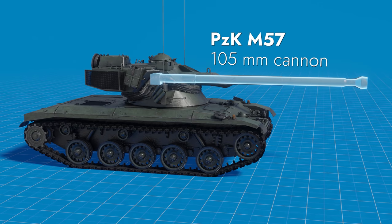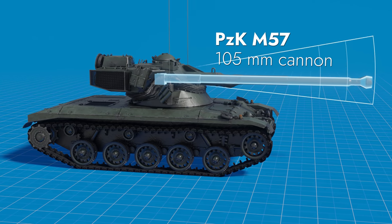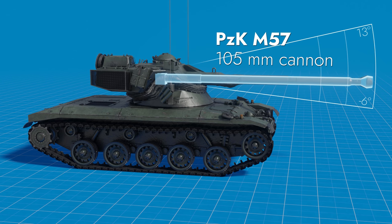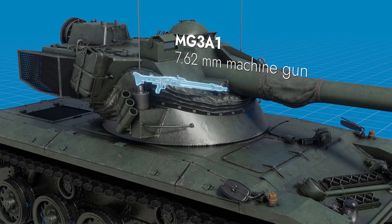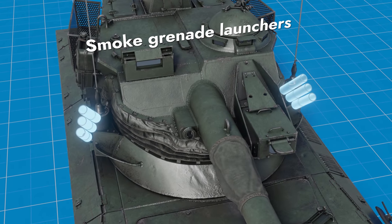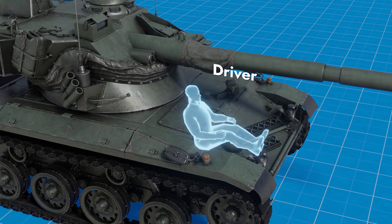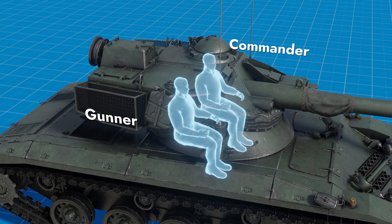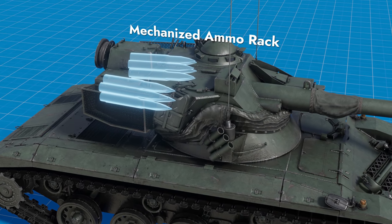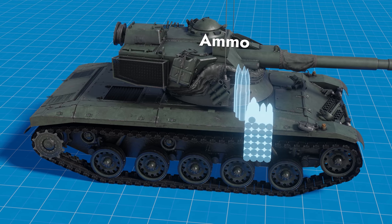Its main gun is a 105mm cannon with an autoloader and elevation angles between minus 6 and plus 13 degrees. There's also a machine gun and smoke grenades. The engine compartment is found in the rear, the driver sits in the front, while both the gunner and the commander are in the turret next to the automated ammo racks.